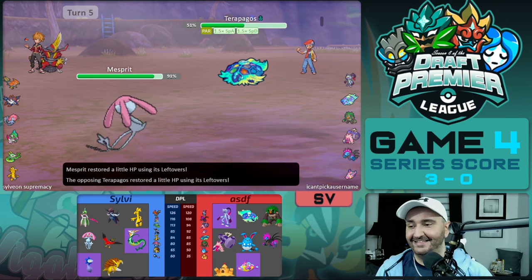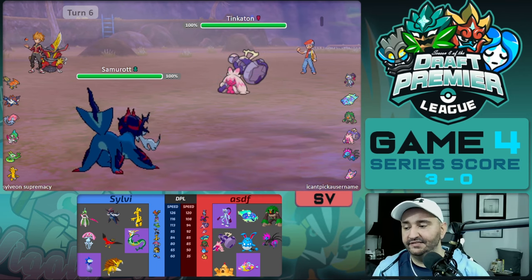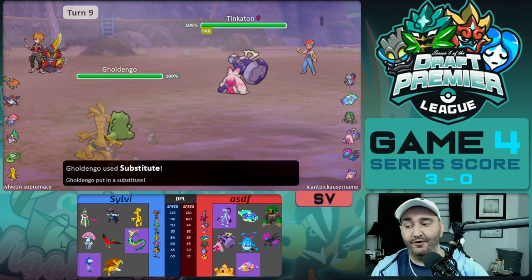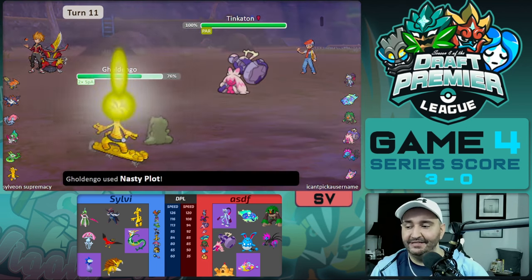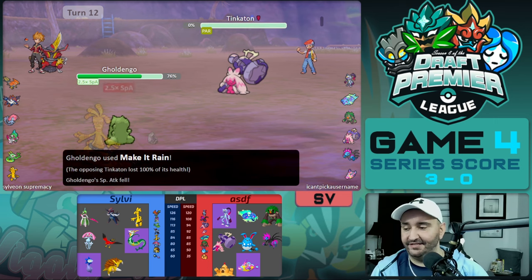We switch to Samurott, but Tinkaton comes in and we're immediately forced out. We go into Golden Dango — this Golden Dango is designed to take on Tinkaton perfectly. Tink goes for Thunder Wave. We are Lum Berry and then go for our own Thunder Wave — Mold Breaker goes through Good as Gold, so they can Thunder Wave us. We anticipated this and brought Lum Thunder Wave. Not only that, we also go for Sub and they get paralyzed. We Nasty Plot, go for Make It Rain, and they Knock Off without breaking our sub. We plot again, they get fully paralyzed, and we knock out the Tinkaton while still behind a sub.